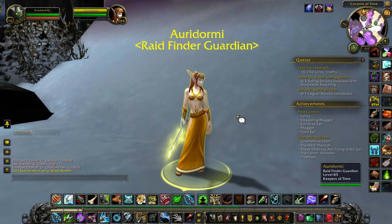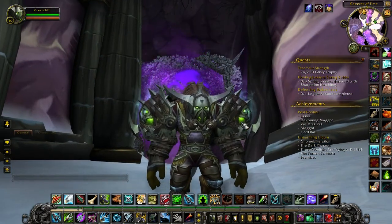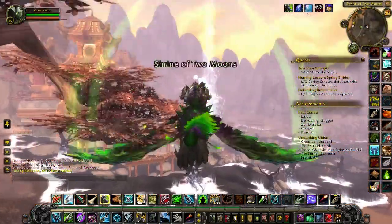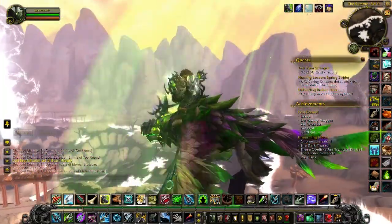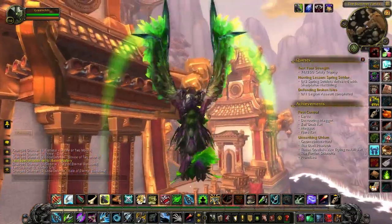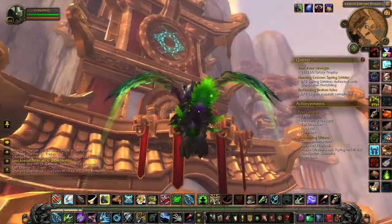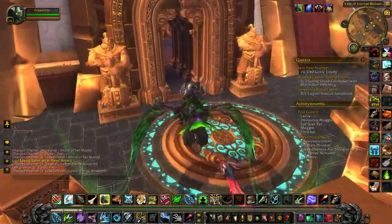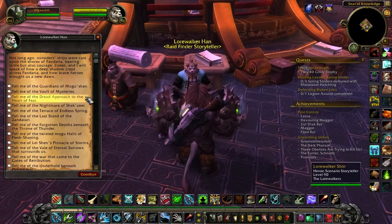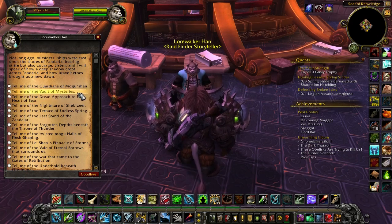This is where you find the LFR version for Dragon Soul. Now onwards to Pandaria, where we find more of the NPCs. Here we are in Pandaria. All you have to do is go all the way over here to this little zone. You need flying to reach up here. Once you get inside, this is where you find the LFR version for all the Mists of Pandaria raids and different wings, going from Mogushan Vaults all the way through all the raid tiers.